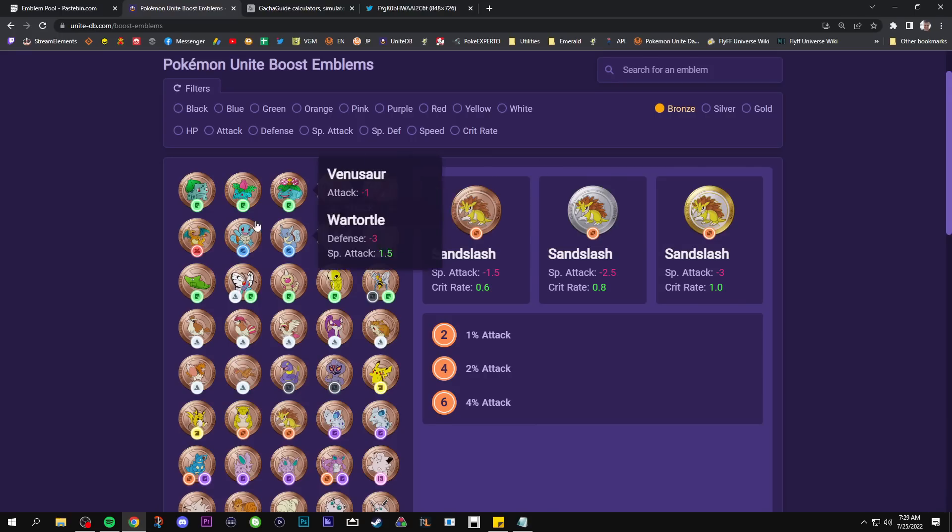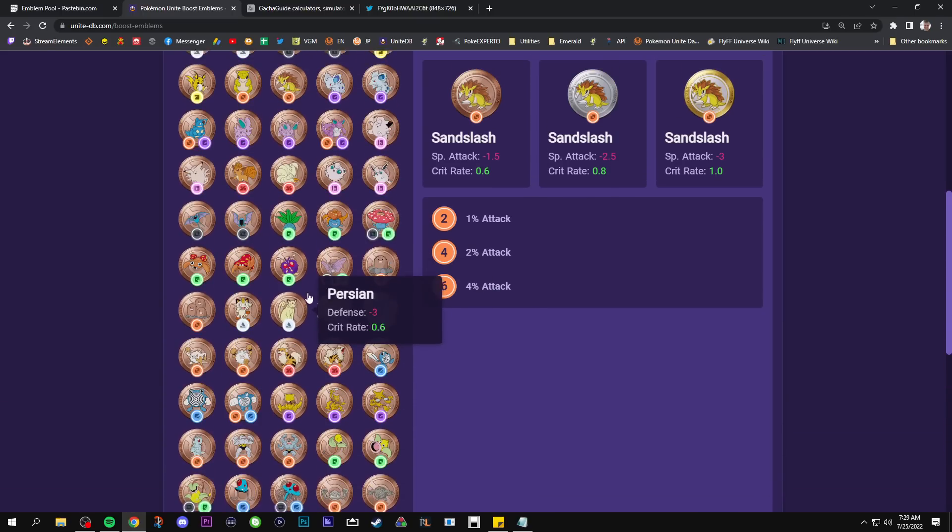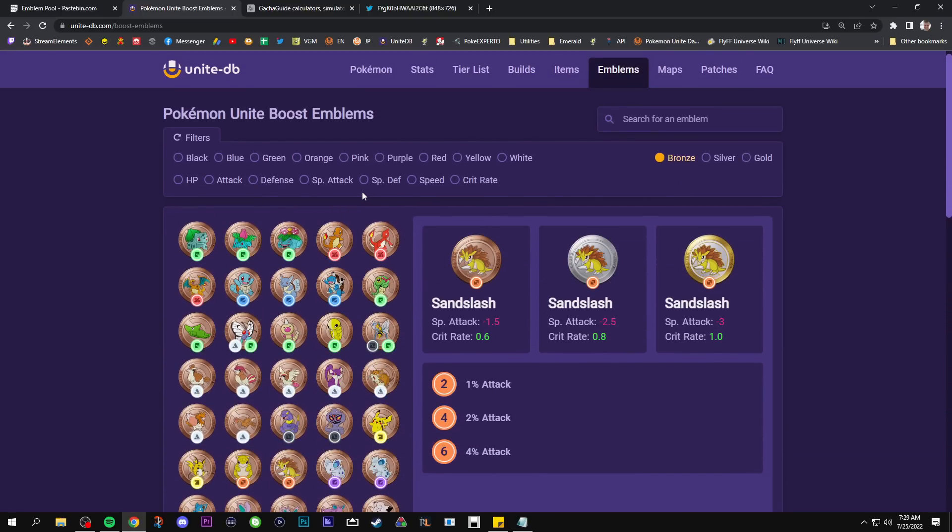Each of these emblems — all the things you see here — every single emblem, there are about 90 of them. You can only earn these through the energy reward system. The energy reward system is basically a gacha in Pokemon Unite, and you can earn free pulls every week by just playing the game. You can also accelerate earning those pulls by paying Aeos Gems, the paid currency of Pokemon Unite, which allows you to earn up to four times as fast as a normal player.